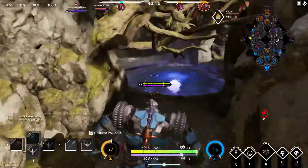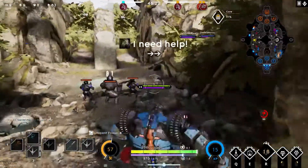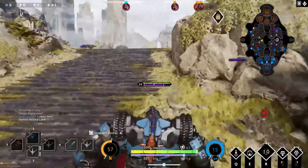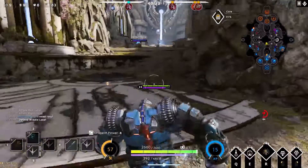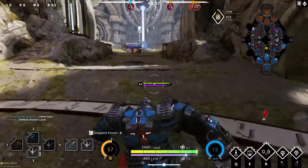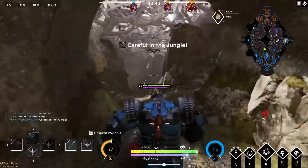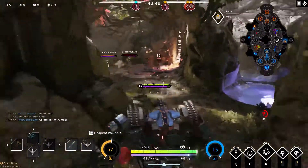Alright, we're gonna go mid. We're gonna go try to mess up Murdoch's day. I would really like it if we could push for the win at some point today. Murdoch was mid lane — let's see if he's retreating back up mid. No, he disappeared into the jungle. He went into the jungle to take out our Harvester, so now I'm gonna go look for him.